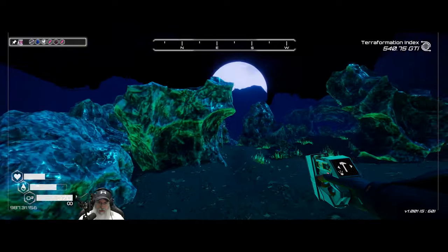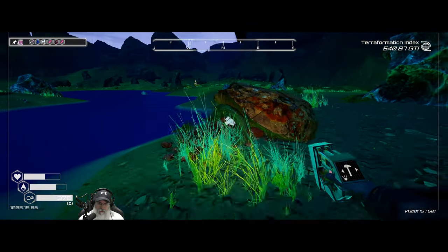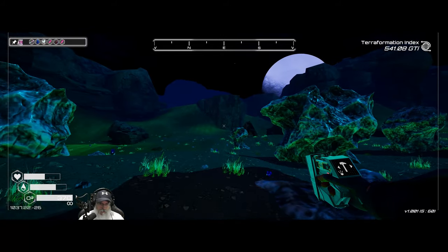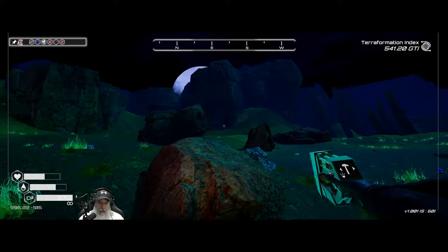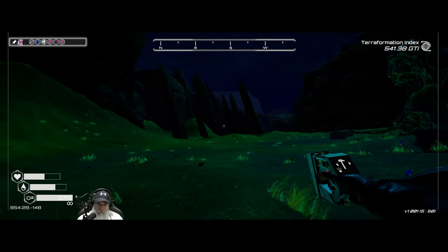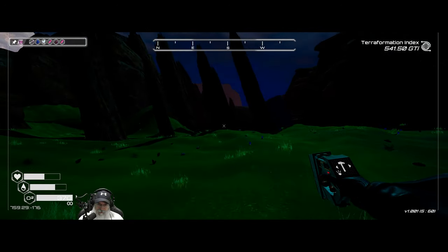Let's head over to the aluminum extractor. You are a supplier of aluminum. Now we have the obsidian one and the sulfur one to do. What we'll do is go through the spires, hit the obsidian one in the lava zone, then finish out at the sulfur one and put down our teleporter.